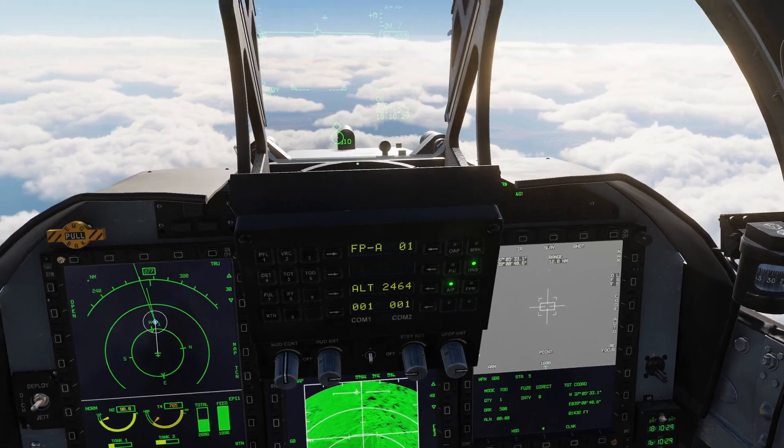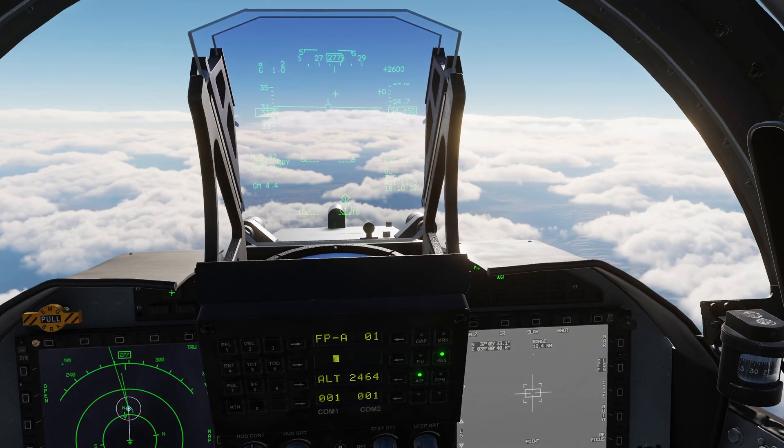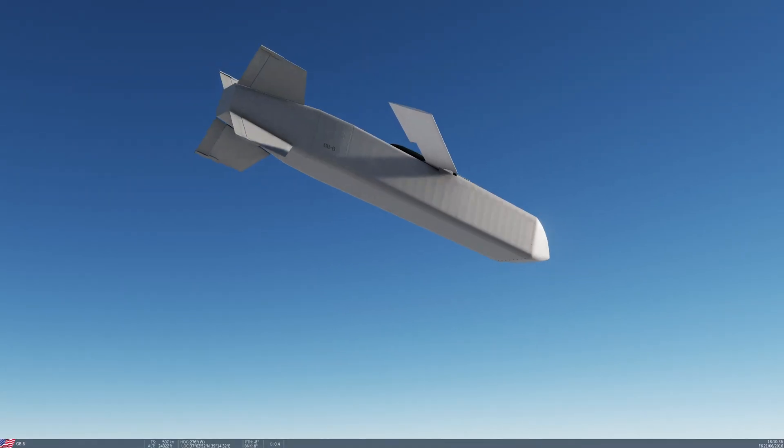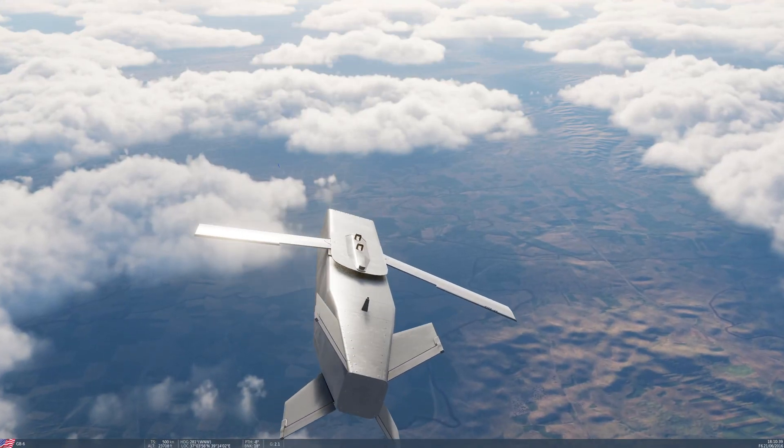Focusing back to the targeting pod — that should be the target area. Going S1 switch right to make this my sensor of interest, S2 switch forward to zoom in. Depressing the TDC — I now have a lock. That is my target of opportunity. Switching the other side to show the HSD so I can see range information. Solid line — we are in range and ready to go. Pushing and holding pickle — GB-6 is away, off the rail and steering, wings are out.